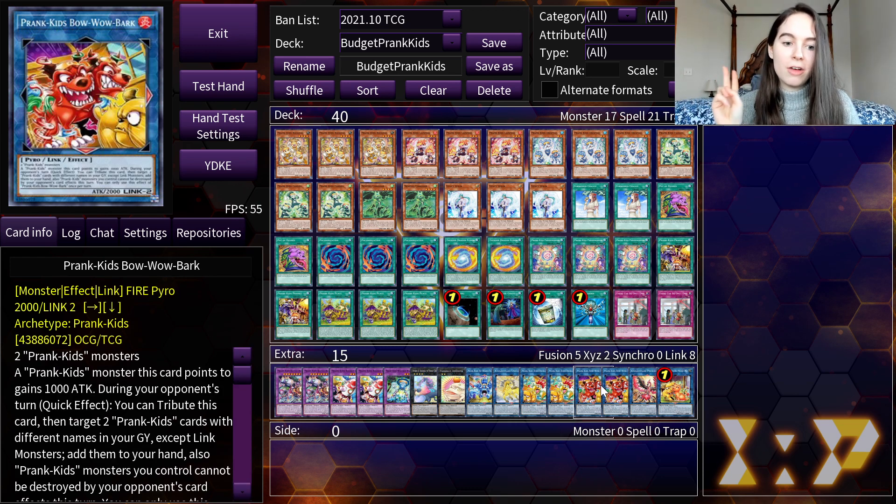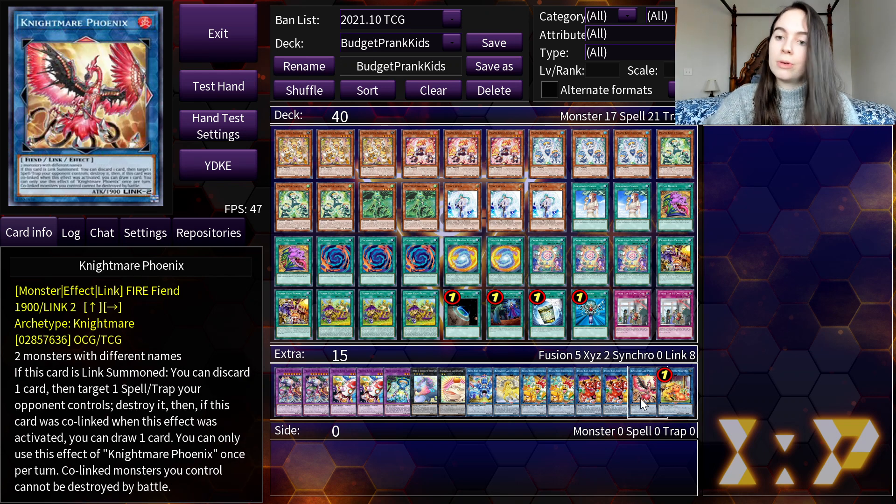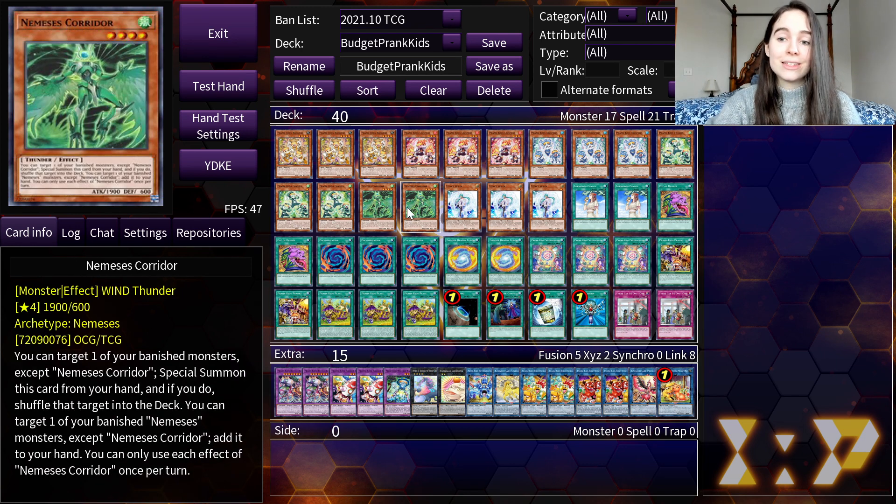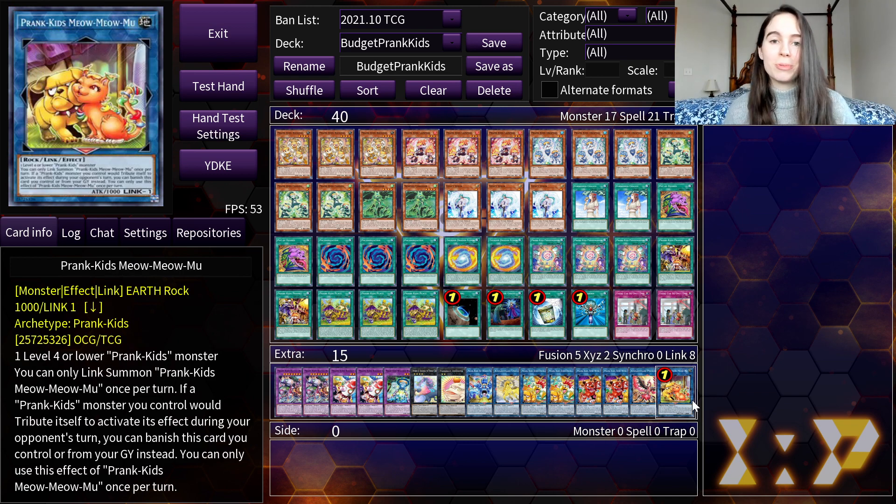We are running two copies of Bow Wow Bark, which lets you get a 1,000 attack point bump. You can also tribute it and add two Prankids monsters from your graveyard to your hand — excluding Lynx, but you can use it with fusions. Then there's Meow Meow, which is our launching-off point and pretty crucial to this deck. We are fairly weak against things like Ash Blossom, and being limited to one has definitely affected the deck's consistency. But with Corridor, we should have access to Meow Meow fairly consistently.